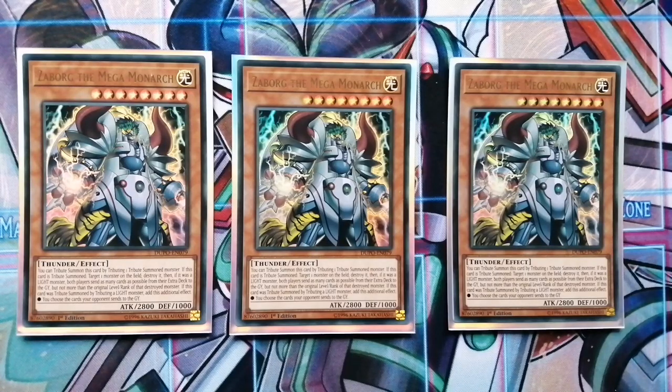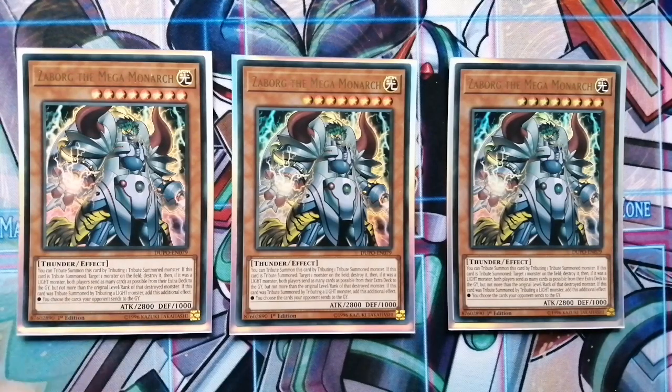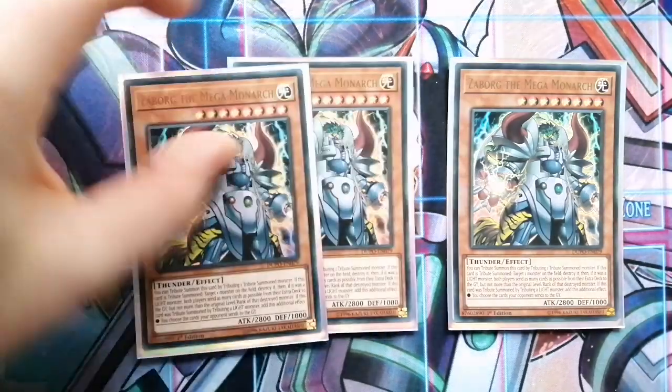Zaborg has the effect that when you tribute him — he takes two tributes to summon himself — but when he's on the field, if you tribute a LIGHT monster like himself, you can send that many cards from your extra deck to the graveyard. We get some cool effects off that, which I'll get into with the extra deck. He's really great for sending stuff and getting multiple searches and multiple destructions off his effect — that's why he's just too good not to run.